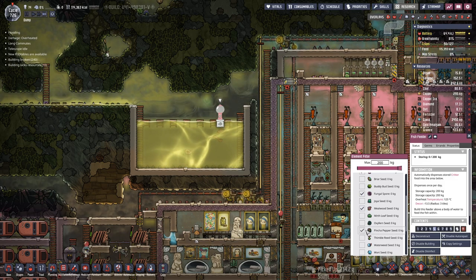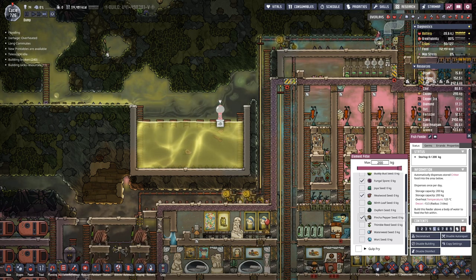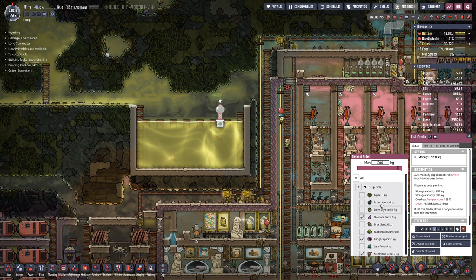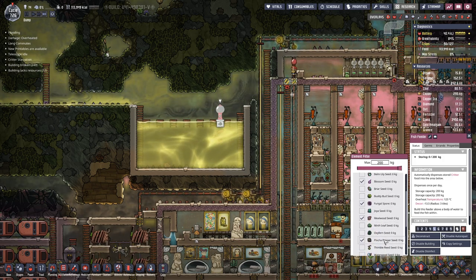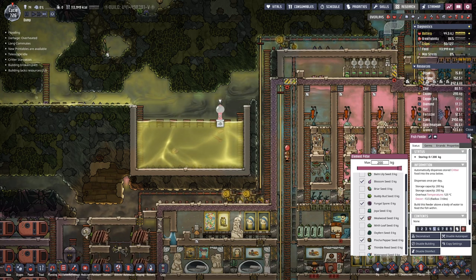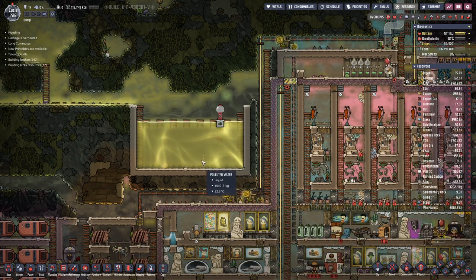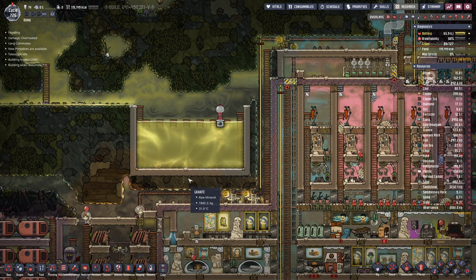Pinch of pepper nut as well. I think those are the ones we will focus on because those are the ones we have farms for, so we will get a constant supply of fresh seeds. Currently we have one fish in there.